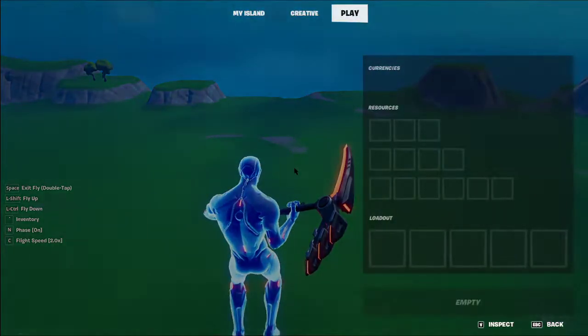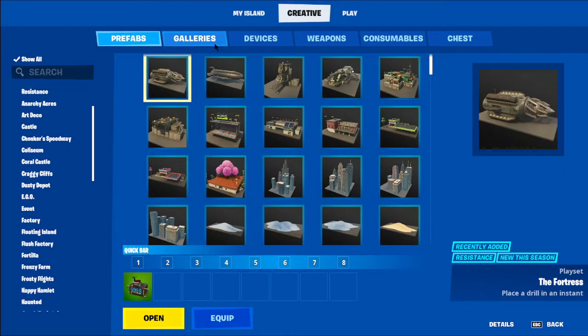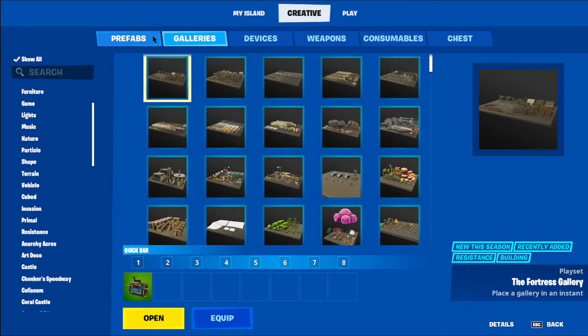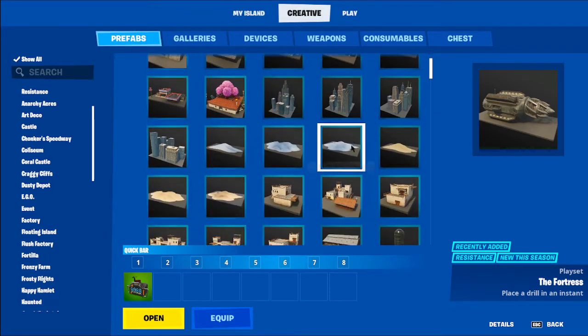Now I'm going to go to creative. One of the first things you want to do is figure out what buildings you want, then go to prefabs or galleries. Making your own buildings takes twice or triple the time. I tend to just use prefabs because they're already built — it's easy. They do take up more memory though; each one costs like 3,000 whereas building the same thing yourself might cost only 1,000.